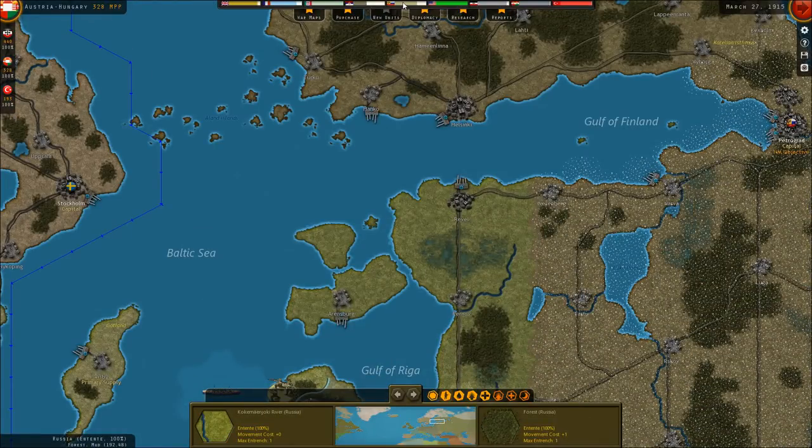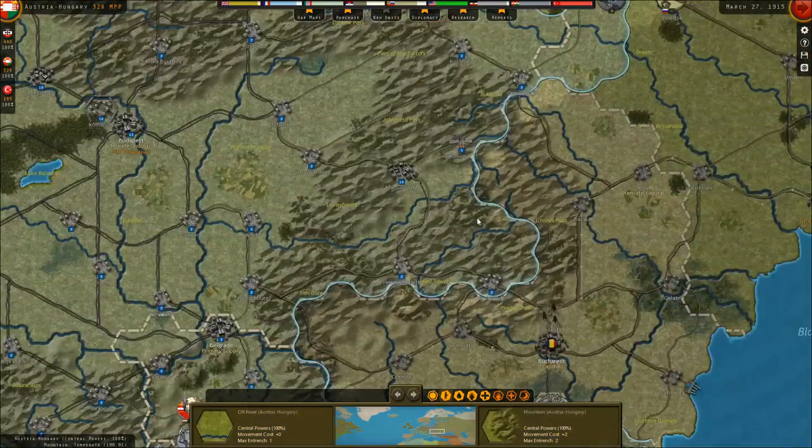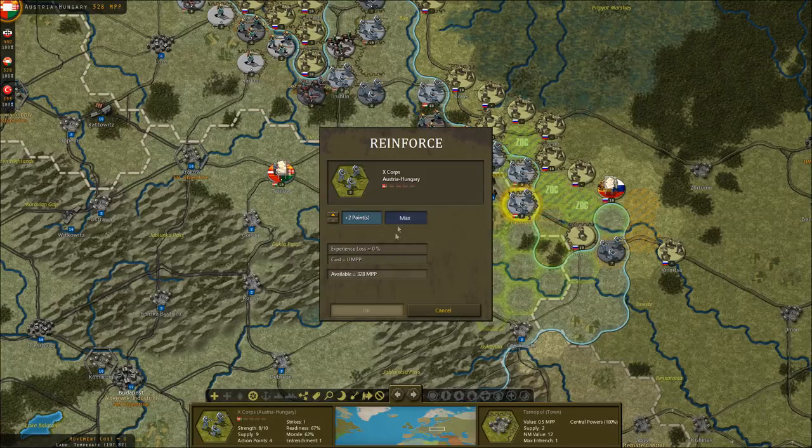Serbian morale is down to 43%. Russian morale is at 70%. Germany's morale is still high at 92%, and Austria-Hungary actually has 97% morale — the Austro-Hungarians are very confident.